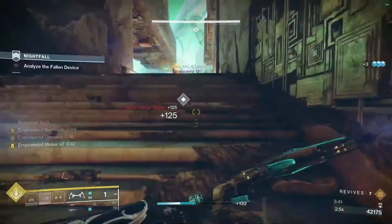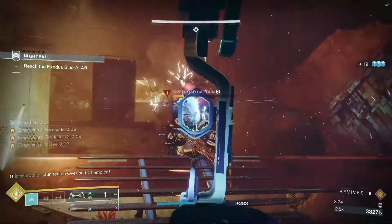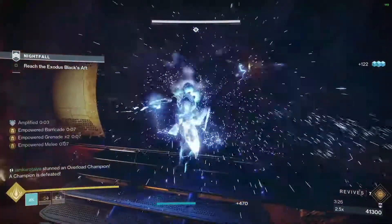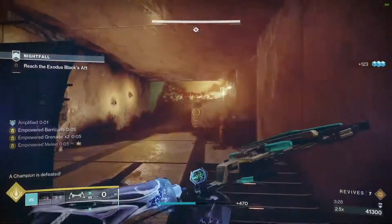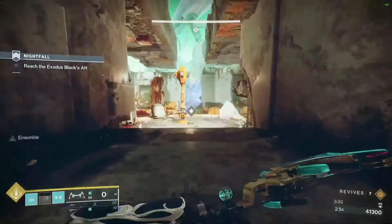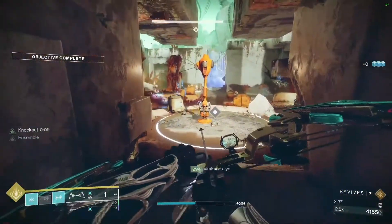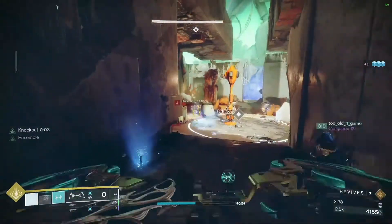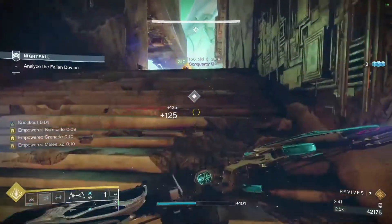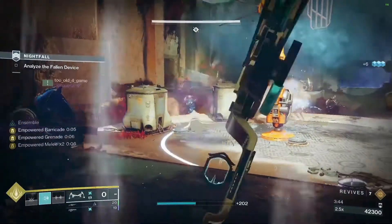For the aspects, we are using the Touch of Thunder aspect which enhances the functionality of our Storm Grenade, making it more effective. Along with this, we are using the Spark of Shock fragment which jolts enemies, and the Spark of Magnitude fragment which increases the lingering duration. This combo makes our Storm Grenade super good and deadly.